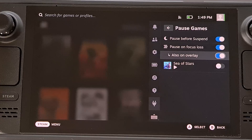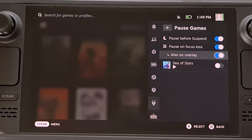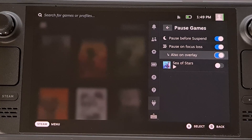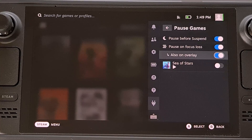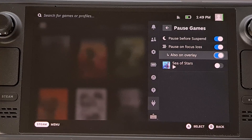Which is really nice if you need to use your Steam Deck for something else in a pinch. In its current state, the feature has worked flawlessly to pause and resume games like Sea of Stars and South Park. But the developer does make a note on the GitHub page that says some games may not like being stopped and resumed too many times over an extended period of time.